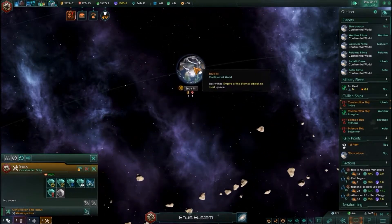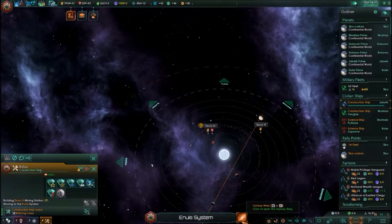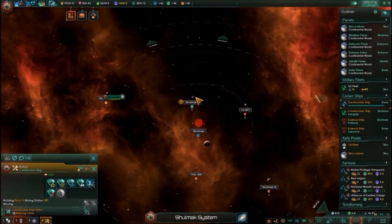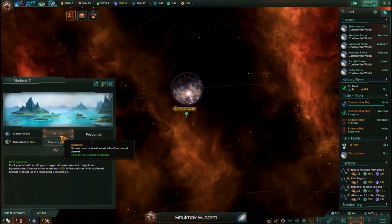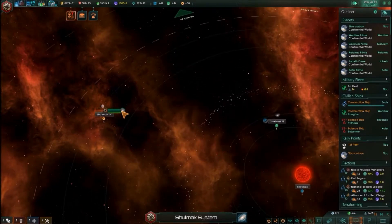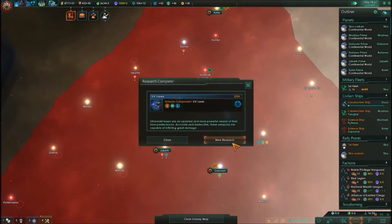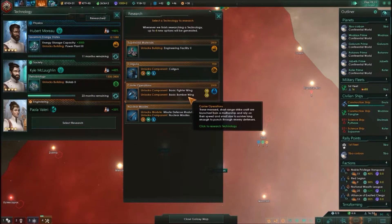What is Enus? I have several yellow-scored planets in my territory, and I'm going through and terraforming any that I can into the continental preference for my people. Research complete.